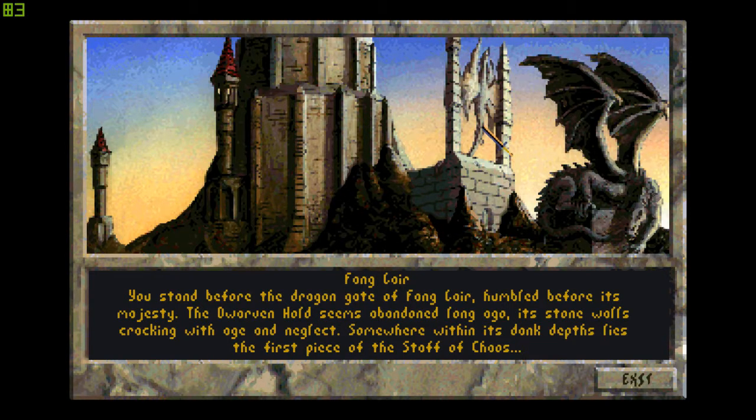Fang Lair. You stand before the Dragon Gate of Fang Lair, humbled before its majesty. The dwarven hold seems abandoned long ago, stone walls cracking with ancient neglect. Somewhere within its dark depths lies the first piece of the Staff of Chaos.